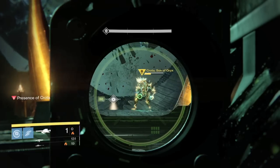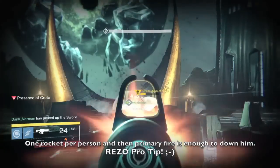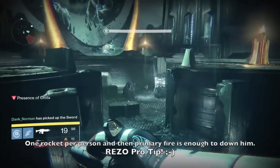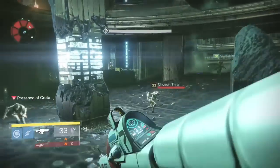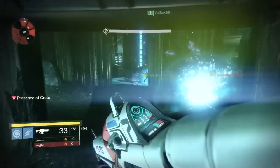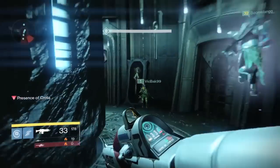Here we're just finishing our next sword run. This is the safe area we go to instead of handling the ogres outside. We drop down, jump over the thralls — don't try to engage them. They're all regular thralls, not cursed ones. Get in here and there are some ledges you can jump on.